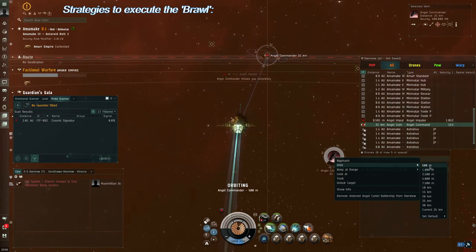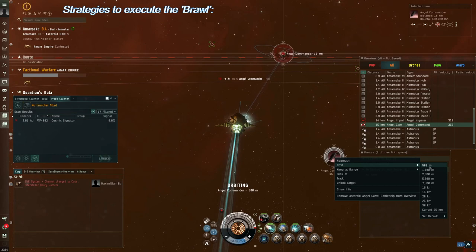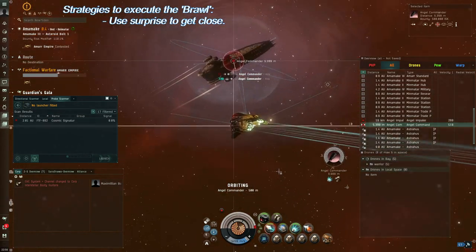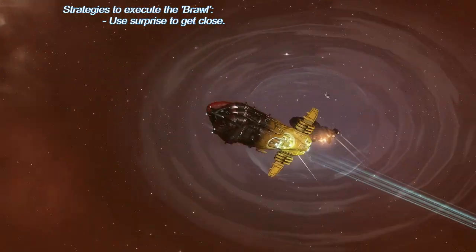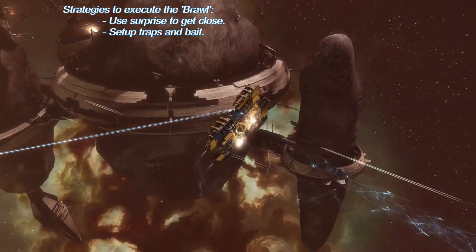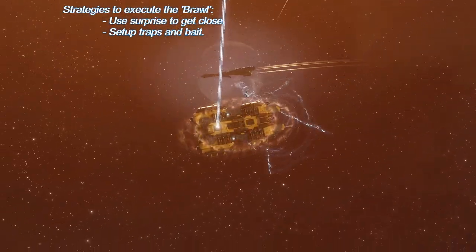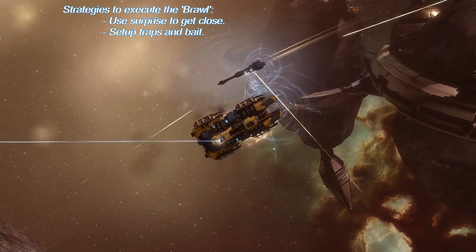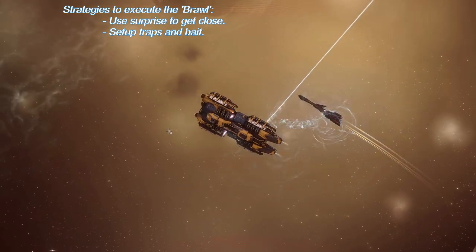But against faster, more nimble ships, the opportunity to grab them often never presents itself. This is why the best strategies for a brawl ship often involve surprise — to catch a target before they realize they are caught. This works against people who aren't paying attention or freeze in terror, and against someone who is overly eager to fight. It can work well in combination with a bait ship — a mining barge, a hauler, or what appears to be a badly fit combat cruiser — to trick them into coming close so the bait ship can scram and web the victim.